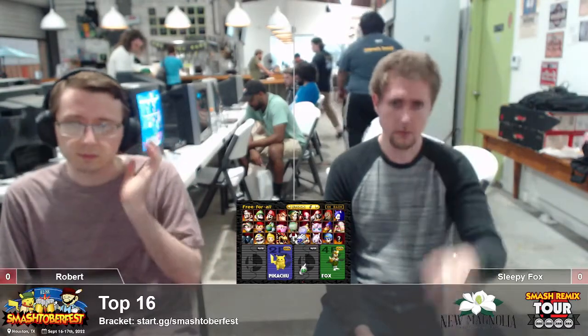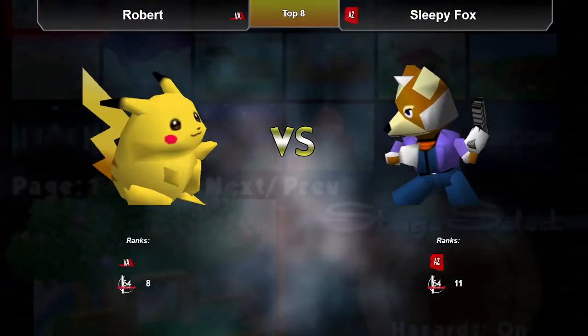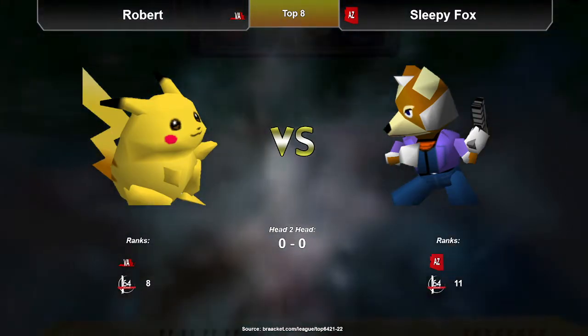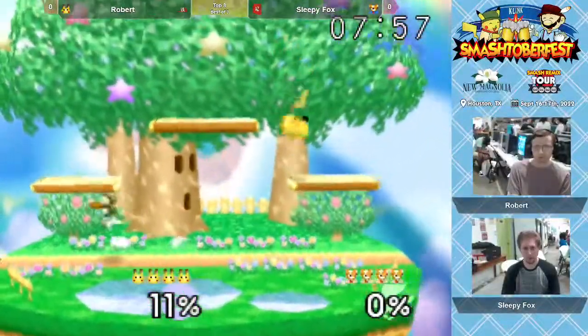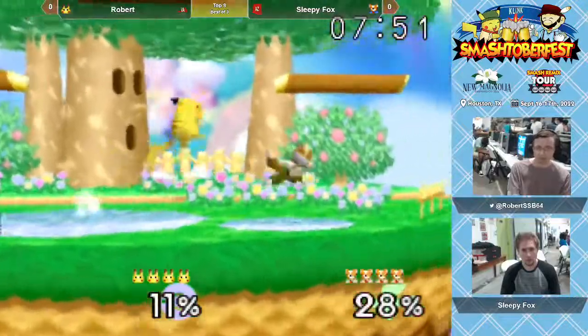Alright, we're getting into it — Robert versus Sleepy Fox, the matchup we've all been wanting to see. It's an uphill battle for Fox, but we're talking about LD here — a king of proficiency, execution, and frame-perfect moves. Fox picks Pikachu here, known to be a difficult matchup for Fox.